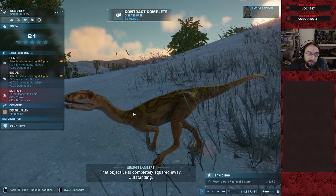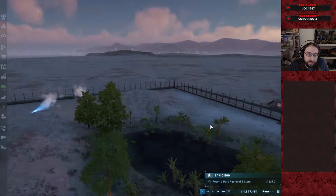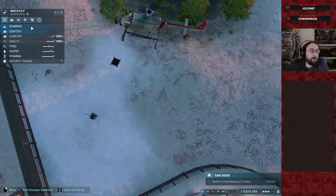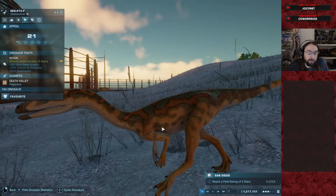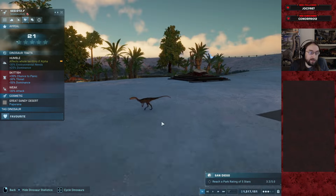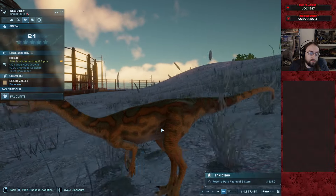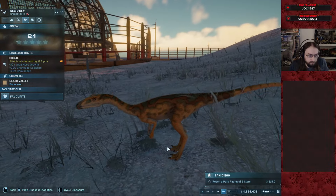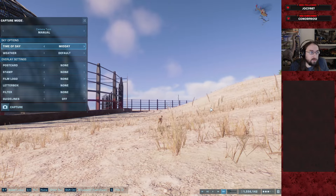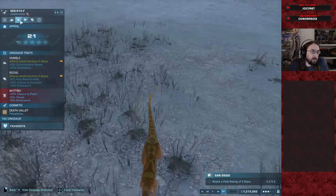Death Valley Pilofilax — kind of a tint of green to that pattern. Death Valley Papu — oh no, maybe we saw Great Sandy Papu. Well, Death Valley Papu. There he goes. These guys were 21 appeal, environmental needs seem pretty good.